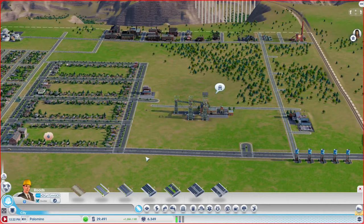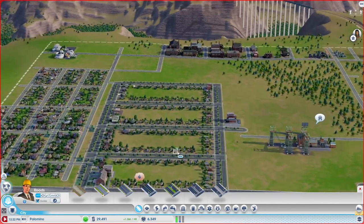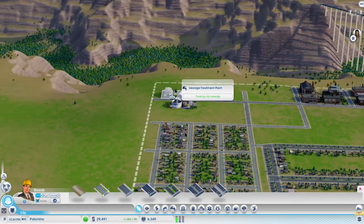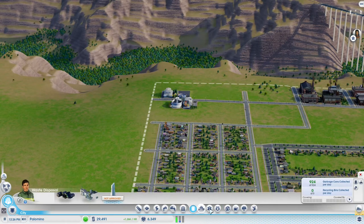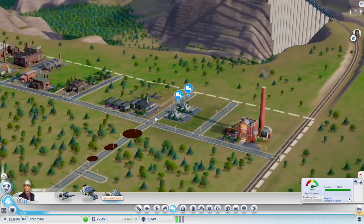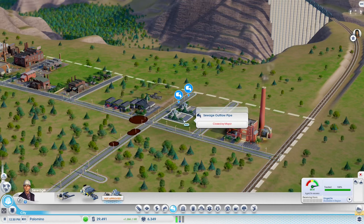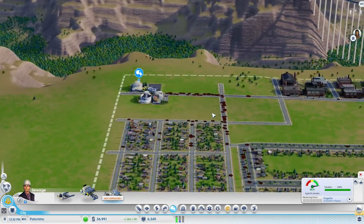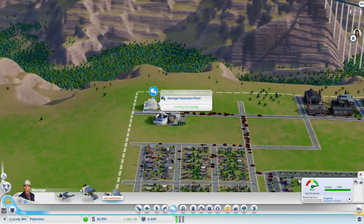Hello everyone, and welcome back to another episode of Let's Play SimCity. In the last episode we spent a lot of money. Most notably, here in this corner we have built a sewage treatment plant, which really helps us out in terms of waste disposal, because we had been relying on these two tiny sewage outflow pipes for quite a bit of time and kept running out. So we built the big boy right here - the sewage treatment plant.